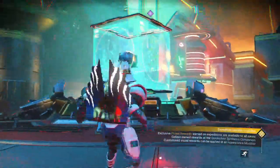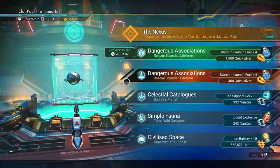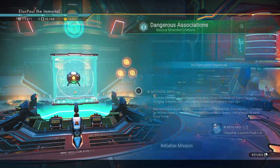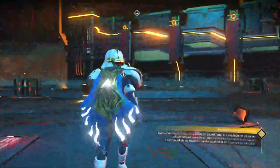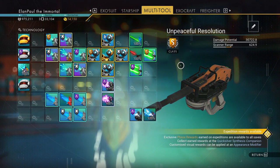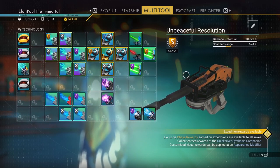I've got multiplayer turned off because I've been doing a lot of exploration. Oh yeah, this is a fun one — Rescuing a Stranded Lifeform. So we're going to go ahead and do that. Let's initialize it and start the mission. I do have a multi-tool now. I've got the Unpeaceful Resolution S-Class — it's one of the newer ones. It's a new pistol-style one, doing about 30,000 damage.